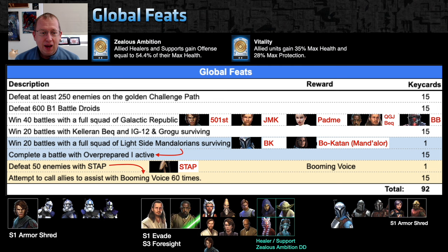501st is useful for armor shred with GAS, but he kills people quickly so you won't get many. Qui-Gon and Kaloram Beck leads will be really useful. For the Mandalorian feat, you only get one key card for achieving all 20 battles, but that unlocks the Over Prepared data disc. Beskar armor allows healing or damage immunity as your team takes damage, so with the right data discs this shouldn't be too hard.